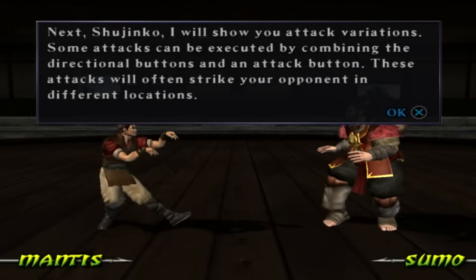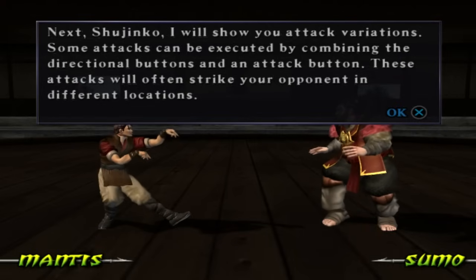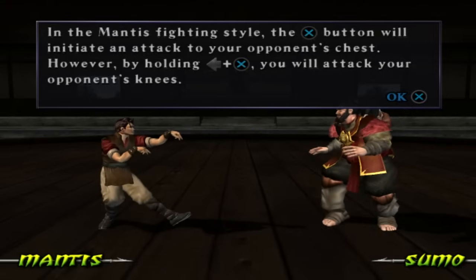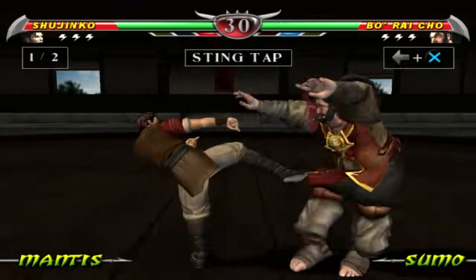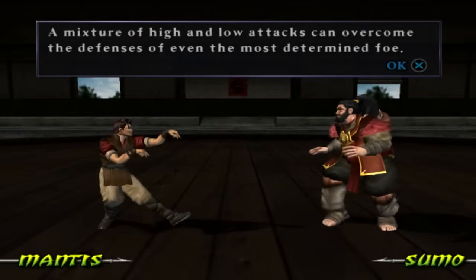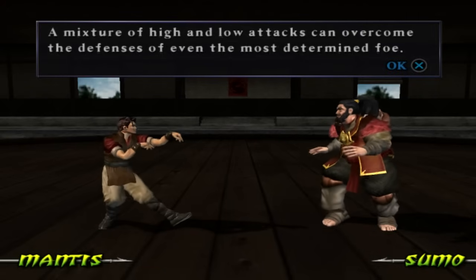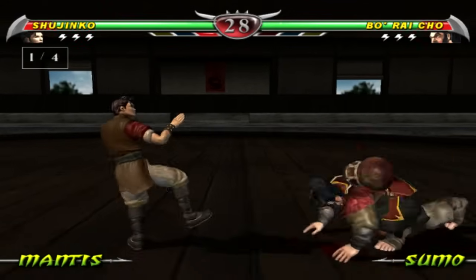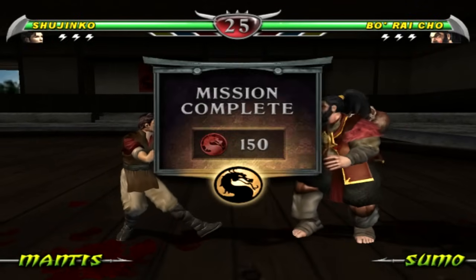Next Shujinko, I will show you attack variations. Some attacks can be executed by combining the directional buttons and an attack button. These attacks will often strike your opponent in different locations. Strike me with each of your high and low attacks. A mixture of high and low attacks can overcome the defenses of even the most determined foe. Strike me with two high attacks and two low attacks. Mission complete. That is the first training session with Bo Rai Cho complete.